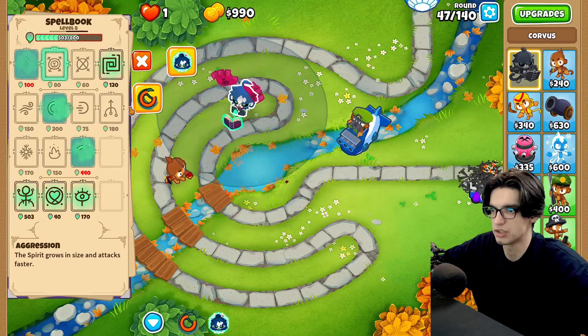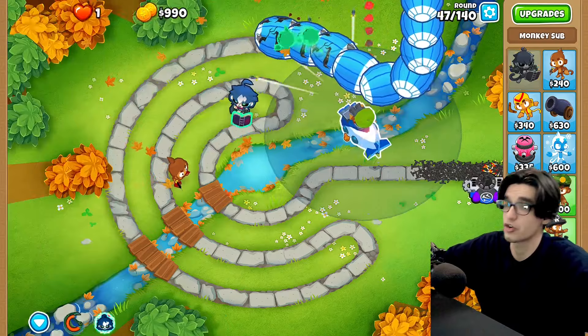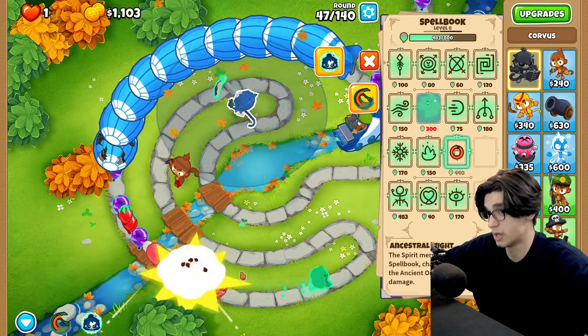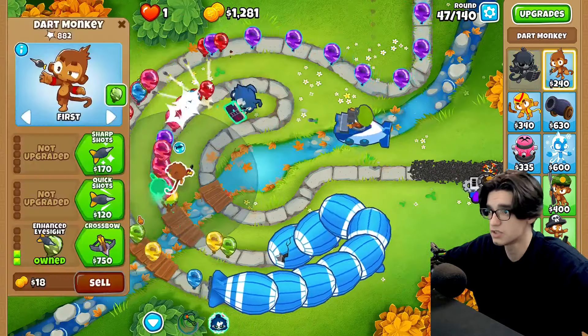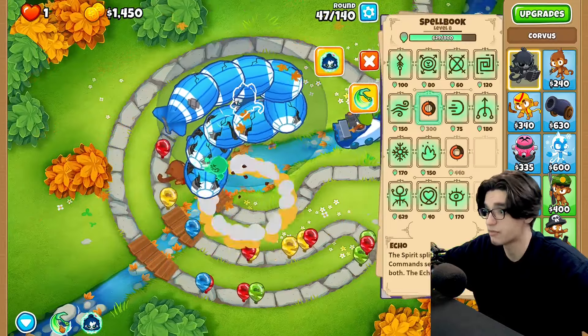We're gonna go echo, ancestral might, then wait and soul harvest here, go for spear. We can't go for aggression, which is fine. That echo and ancestral might combo — they are crazy together, and that's exactly why I'm going Corvus. I wanted to go Benjamin until I figured out this is chimps mode, so it doesn't make sense. Corvus is our better bet here.